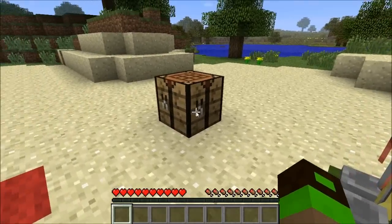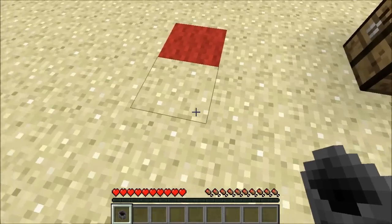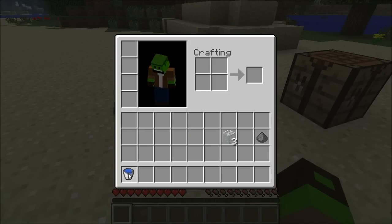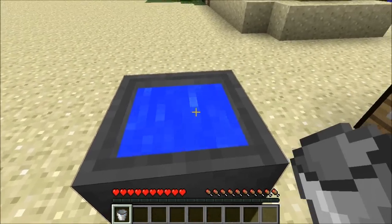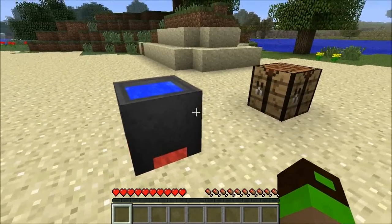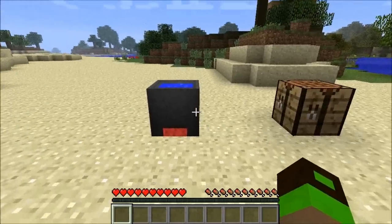This should not by any circumstances be confused with the cauldron, which is made from seven pieces of iron. The cauldron is currently useless — about the only practical thing you can do is fill it up with water and have it looking like a block. The brewing stand is useful; the cauldron is not.